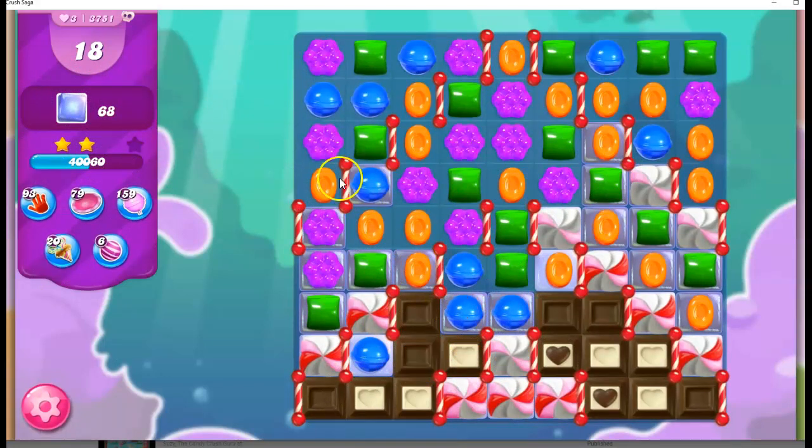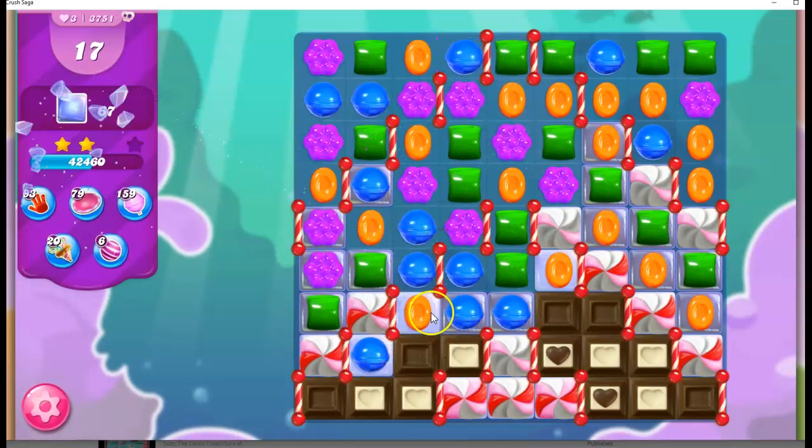A prime example would be if I could make a stripe way up here — I probably wouldn't go for that. I look for patterns on the board; I might be able to get an orange in here, but remember we have a limited number of moves, so it's probably not going to work out great to match that up for a special. Instead, what I'm going to do is strike against that chocolate, which will grow if I don't take it out.